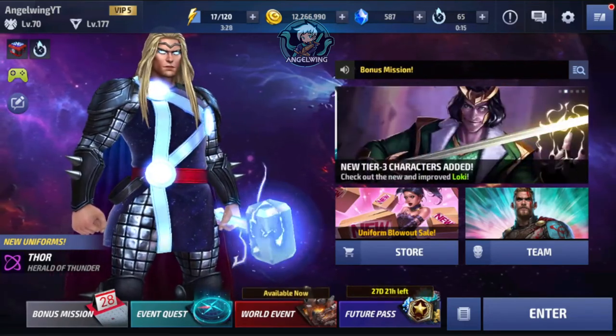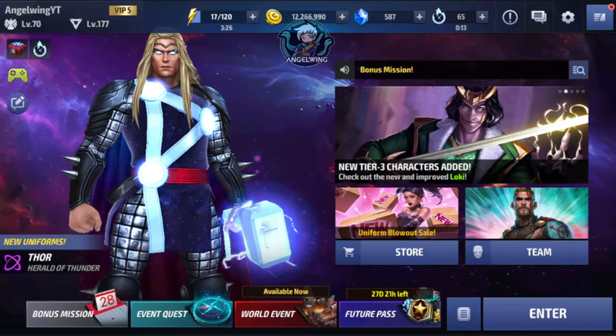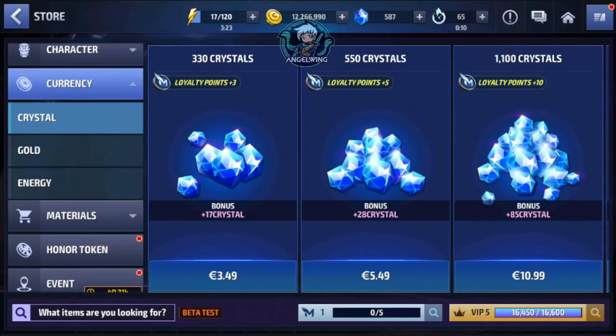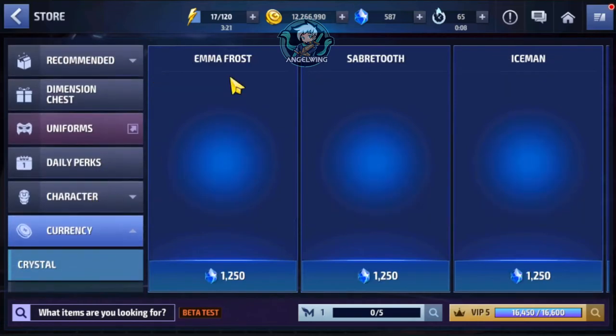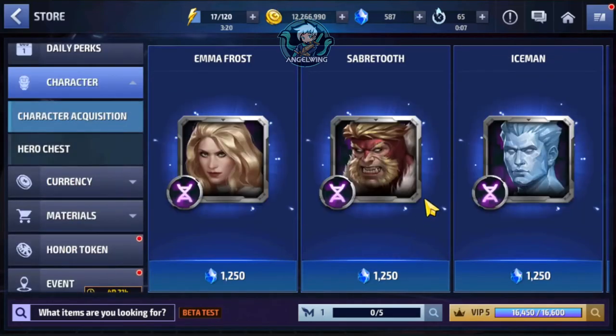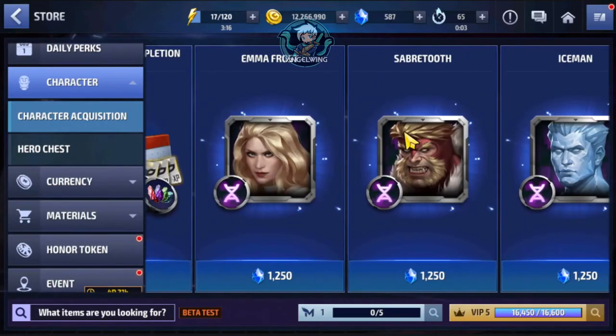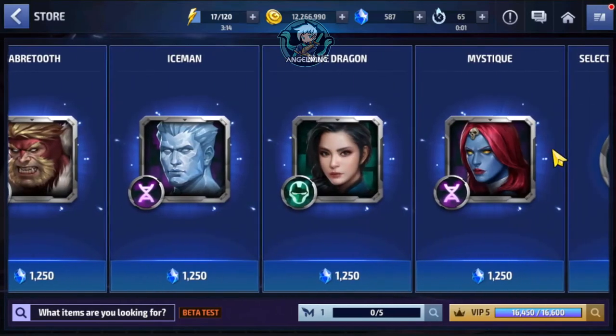From the shop we have a few characters. Let me show you from in-game. As you see we have those 5 options: 1st Emafrost, Saber, 2nd Iceman, Blue Dragon, and Mystique.